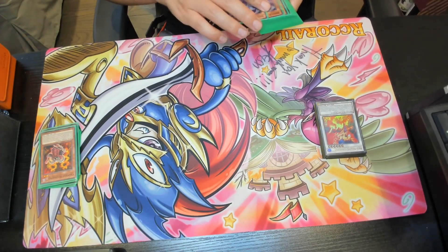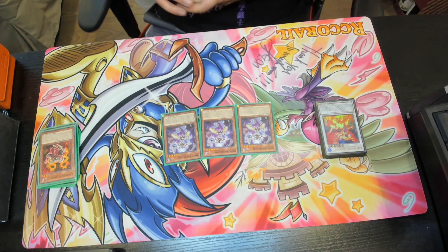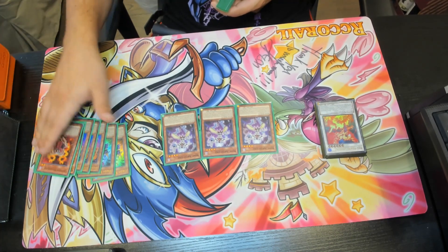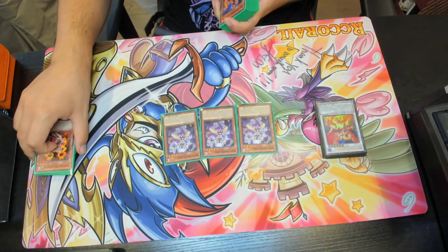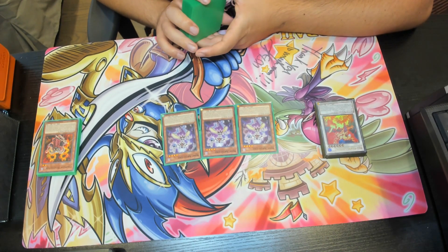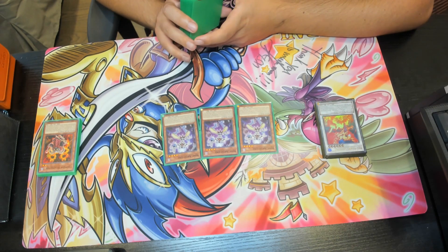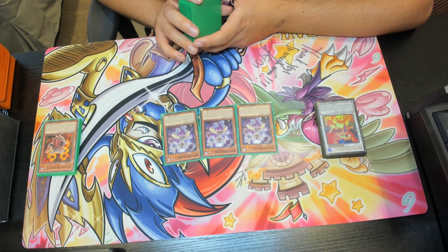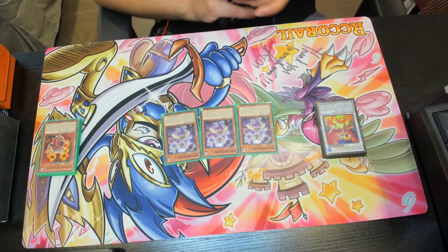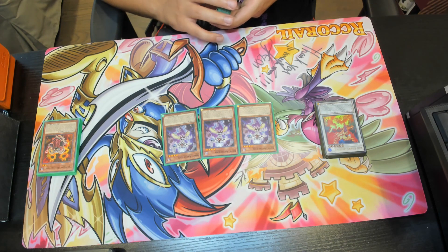Next, triple copies of Bone Archfiend. You can discard a card to special summon it, so you can discard Resonator monsters with graveyard effects and use those effects right away. If this card is in your hand or graveyard, you can send one other card from your hand or field to the graveyard to special summon it — you cannot special summon from the extra deck except dark dragon synchro monsters. You can also target a face-up monster you control and send one fiend tuner from your hand or deck to the graveyard to increase or decrease that monster's level by one, helping you level-modulate into higher or lower synchros.